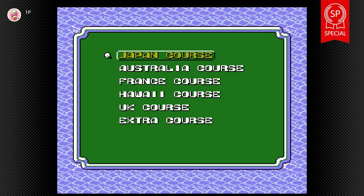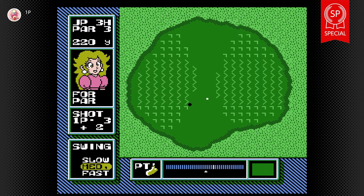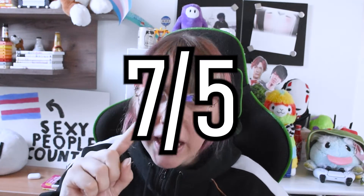With the SP, besides Japan you also get Australia, France, Hawaii, UK, and extra courses. You just golf the golf ball into the golf hole. I was never really into golf — I tried mini golf once though. 3 out of 5. Oh wait, that would be an eagle. Then 7 out of 5.